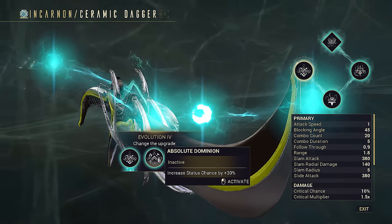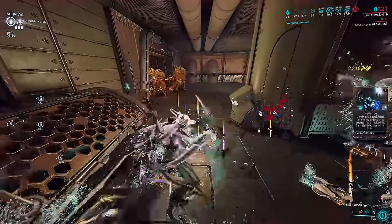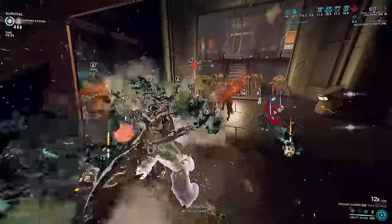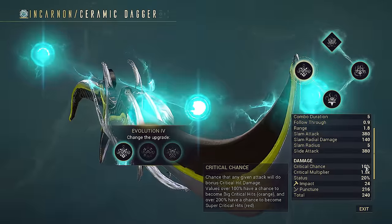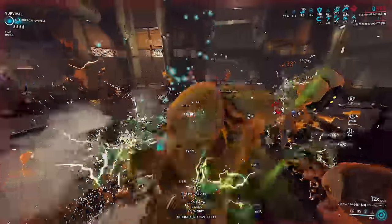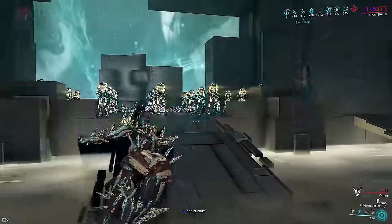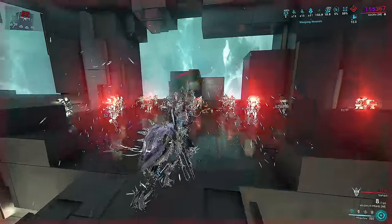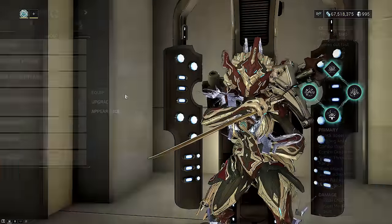The middle perk grants innate plus 30% status chance before mods — any build revolving around status DPS will take this. The right perk gives plus 30% innate crit chance before mods and is used for any build trying to kill with raw corrosive damage or slash procs. These status and crit perks also apply to pseudo-exalts and exalts, applying before mods, letting you do things like slash-proc extremely consistently or red-crit Atlas.